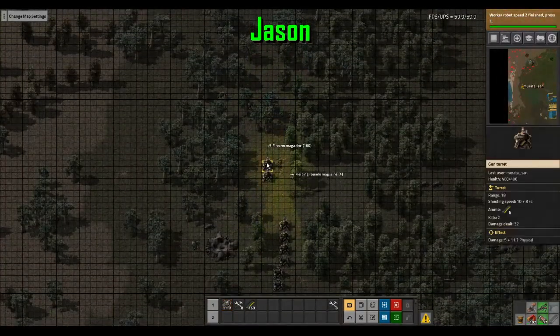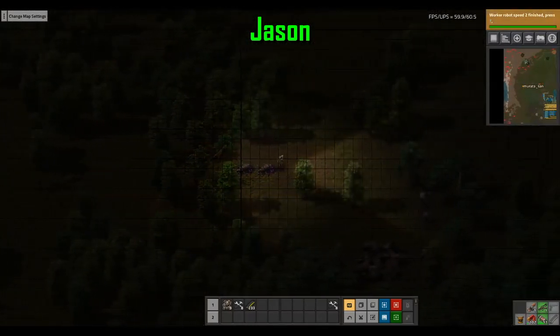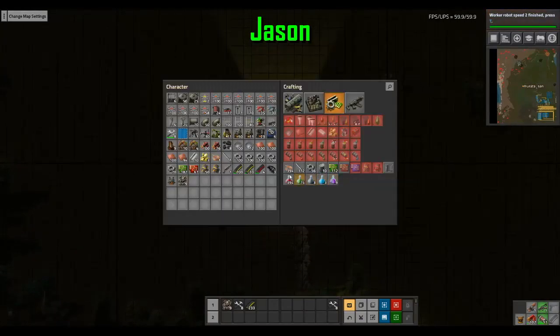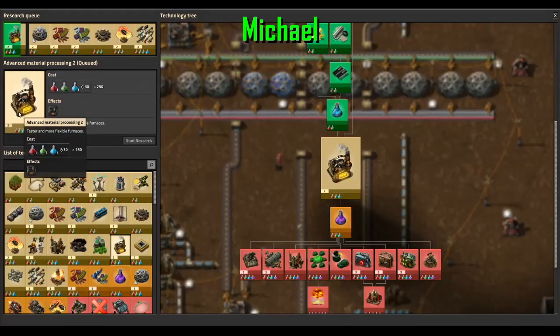It's like random aliens are just running through the forest. What I need is, I've got modular armor with some solar panels in it with a light. But it has no batteries, so the light lasts for like a quarter — like a tenth of the night.